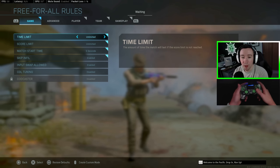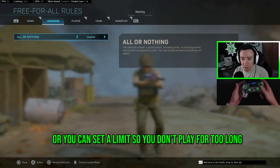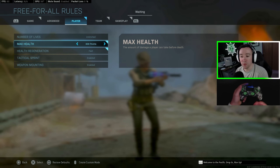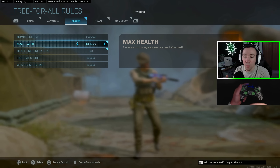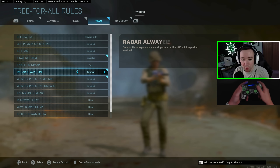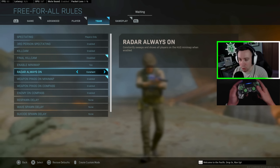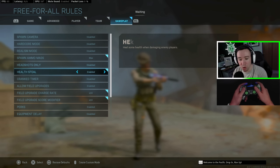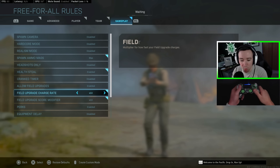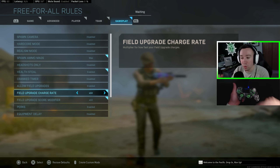For game rules, set time limit and score limit to unlimited, match start time down to five seconds, and skip infill. Under player settings, set number of lives to unlimited, max health all the way up to 300, and health regen to fast — even though Warzone Rebirth is 250 health, we go higher so we have to focus more on tracking. Under team settings, turn kill cam off, radar to always on constant, and weapon pings on minimap to enabled so you always know where enemies are. For gameplay, spawn ammo mags to max, Hellsteel enabled (you gain health when shooting, forcing more tracking focus), and field upgrade charge rate and modifier both at 10x so you can use a munitions box and not worry about ammo.